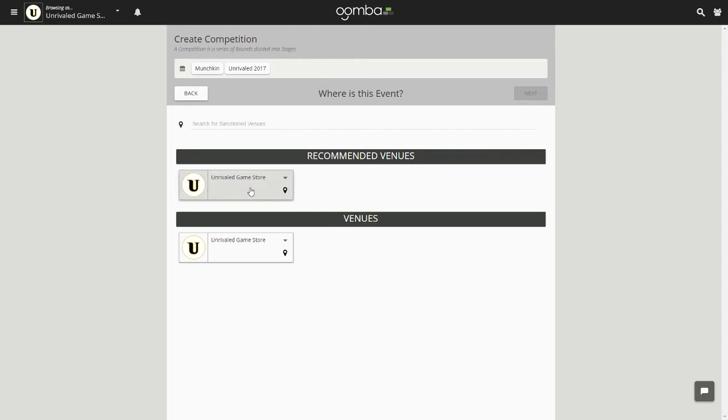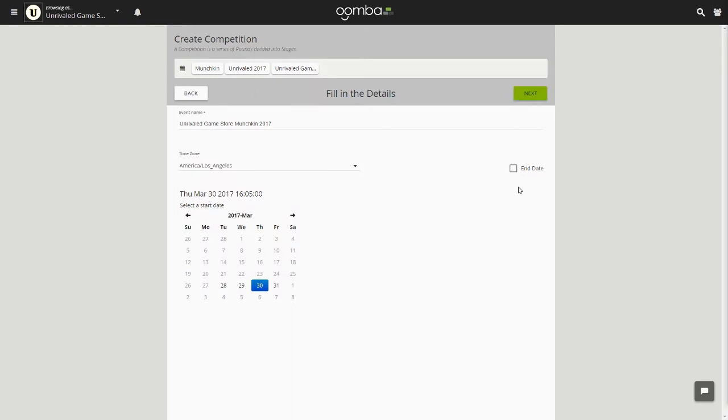Let's hover over the Unrivaled game store. Here is where you'll start filling in information for your tournament. The name of the event is auto-generated using the title of both your game and format. You may leave it as is, but we advise you to customize the name of your event to draw attention to potential players.